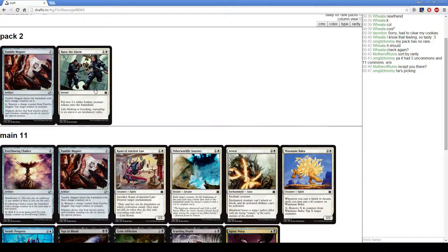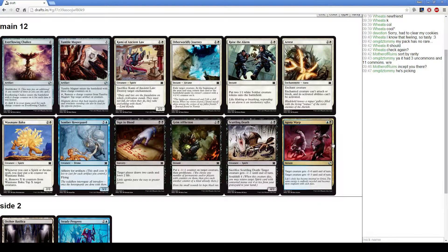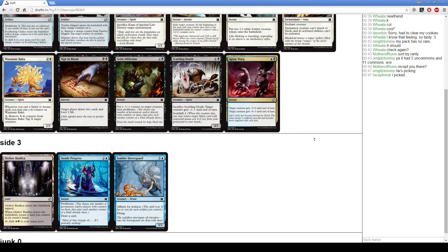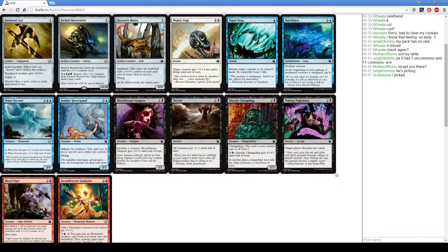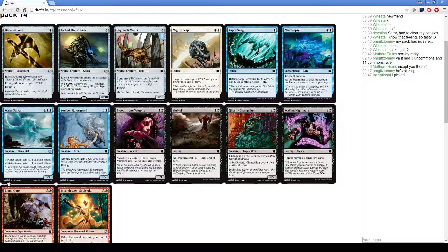Steady Progress — man, this would have been a really good draft to be blue-green. Raise the Alarm over a second Tumble Magnet. Right now I'm mostly forcing things to test out archetypes; I really want to know where they stand in terms of generic power level. Here we take Edge Monstrosity — it's a 5-mana 5/5 and that's just solid.